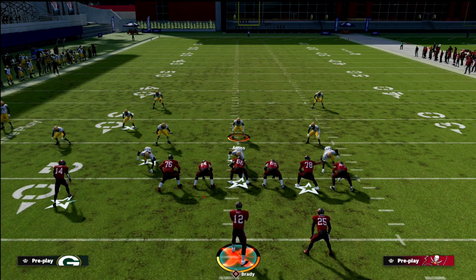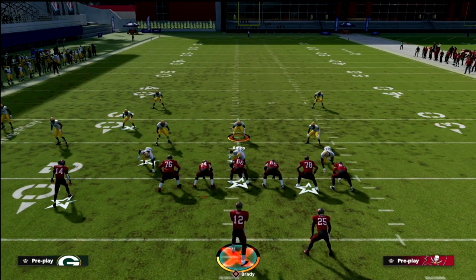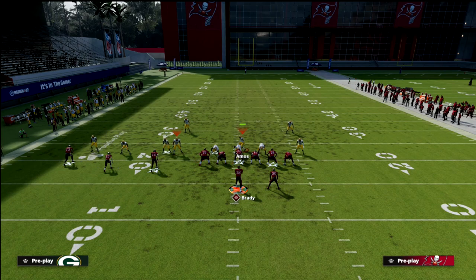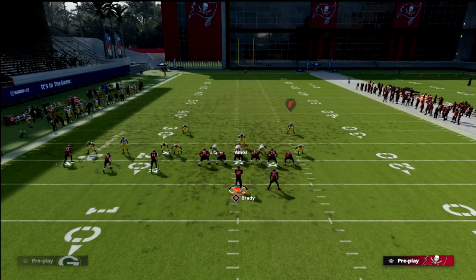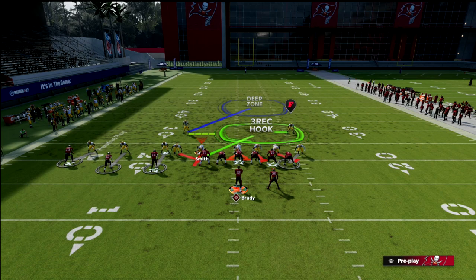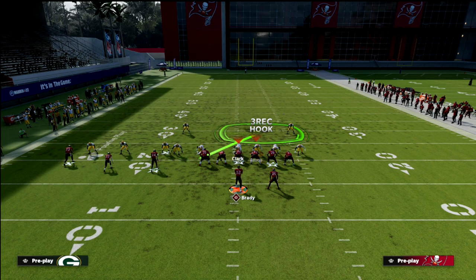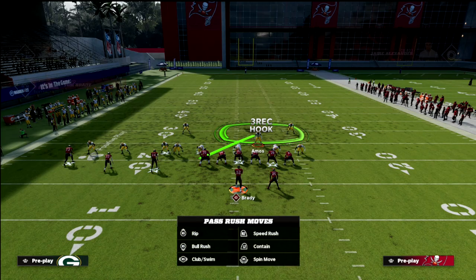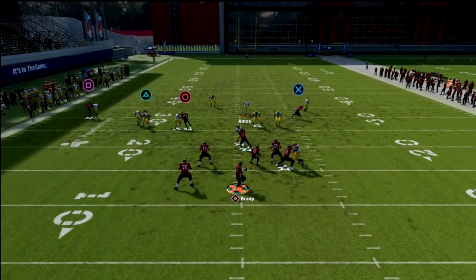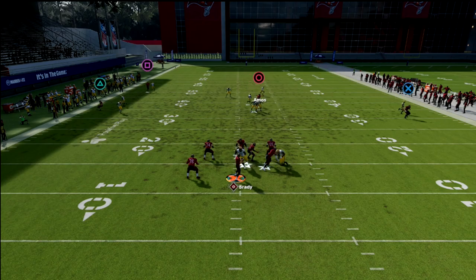Let me show you the base pass rush. I want to blitz my user for sure, and I also want to bluff blitz Smith and zone out Scott — so I'm only sending two people. If you watch, you'll notice that my nose tackle is going to shed right up the middle pretty quickly, and that's because of the matchup.